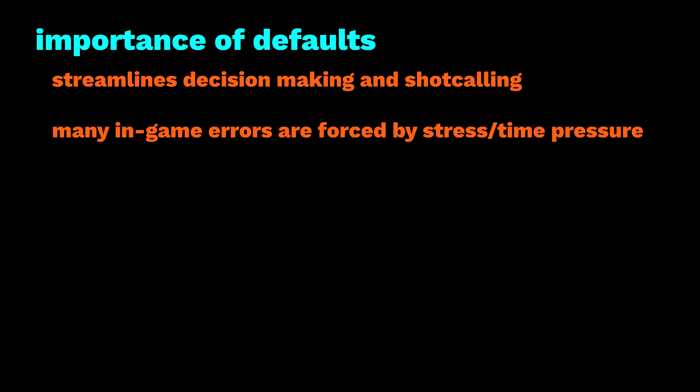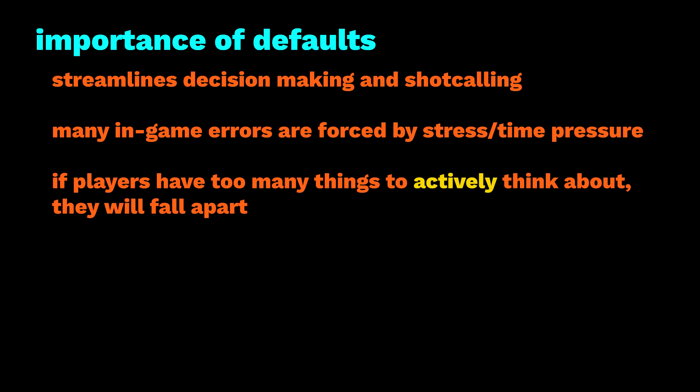Understanding the default of a comp is important because it streamlines both in-game decision-making and shotcalling. The clear majority of misplays in organized games are because of teams failing to play the default correctly — sometimes due to poor understanding, but often due to the stress and time pressure teams are under in-game. That pressure means players have to rely on instinctual play for the majority of their actions. If they're wasting focus on overthinking standard moves, they won't have enough mental space for timings, mechanics, and won't have a clear head to be creative and make smart or disruptive plays.